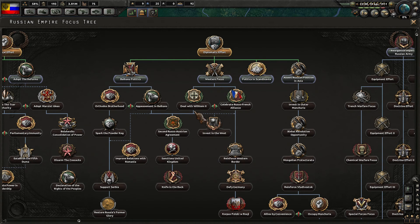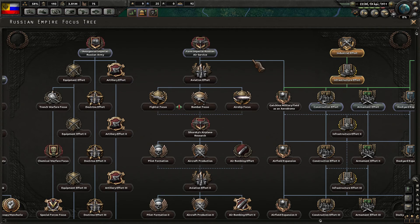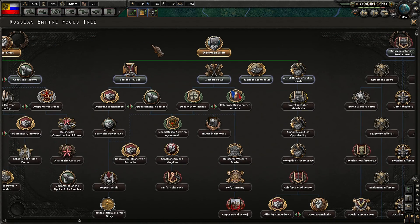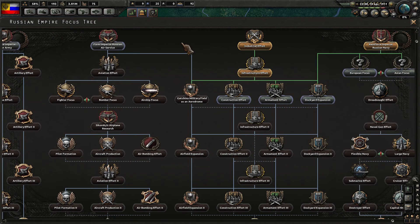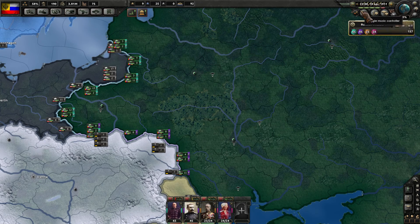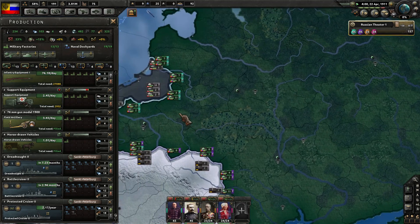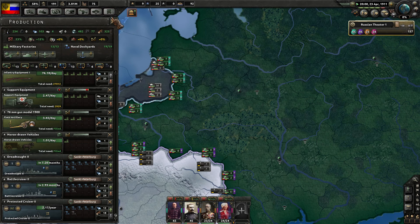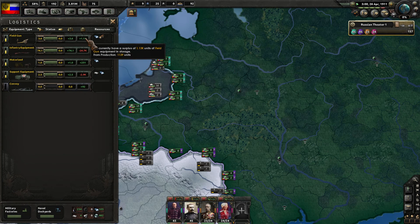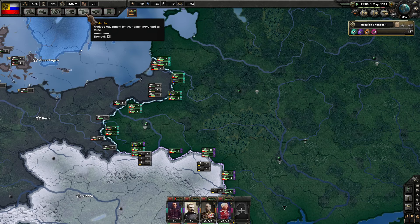For the national focus, since it is 1911, the construction effort will help us, as will the armament effort. I do think armament effort is more important at this point for Russia. We get a free military factory — we'll put it right there to boost support equipment production. Currently stockpiling a ton of field guns — 1.1K in the bank. Horse-drawn vehicles are coming up at about one per day.